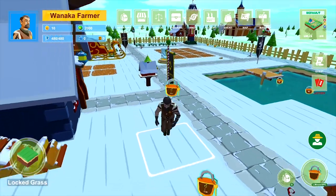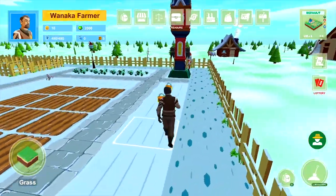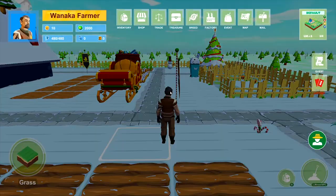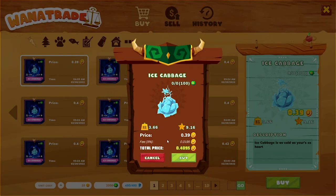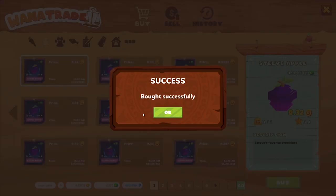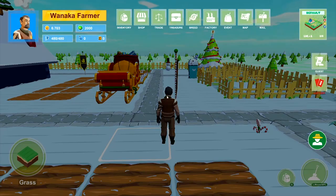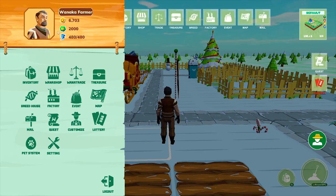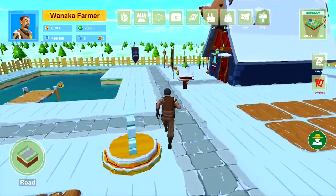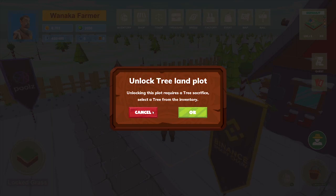Now I will show you the playground of the default land. What to do now is spending WANA to buy the NFTs and spending WINE to unlock the land plots. I will go to the WANA trade and buy Ice Cabbage, Steve's Apple, Hello Count, and Coyfish — I already made sure these 4 items are affordable with 10 WANA. Now you can see my WANA balance has been reduced. I will unlock the first permanent plots and spend WINE to unlock the next 4 plots, giving me 8 plots total to grow items.